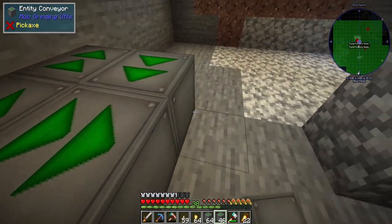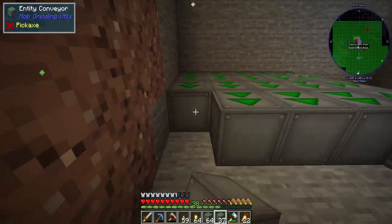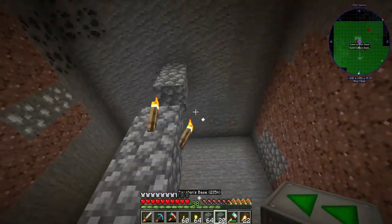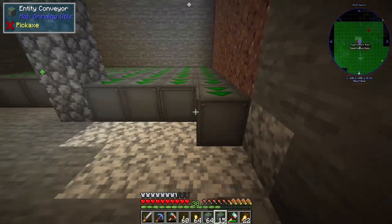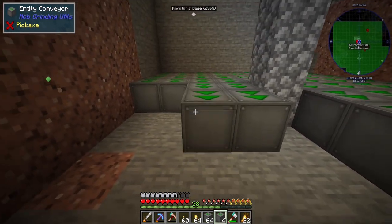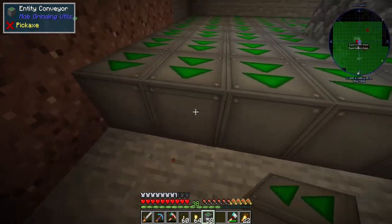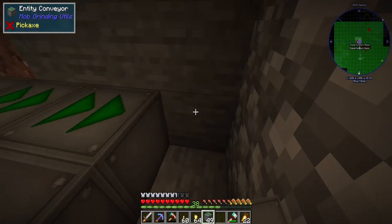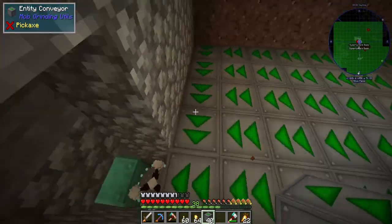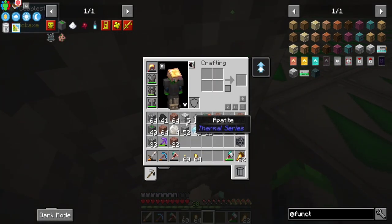Let's place these conveyor belts in — bam, bam. I don't know why I do the alternating pattern, it's just aesthetically pleasing. I also need to find that feral lamp because it's causing lighting issues over there too. As you can tell, the zombified piglins are having a ball over there. That is all set up — very good.